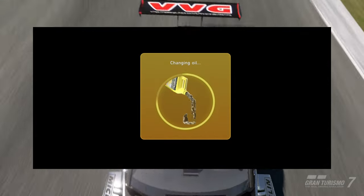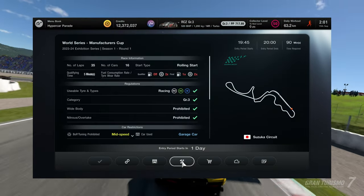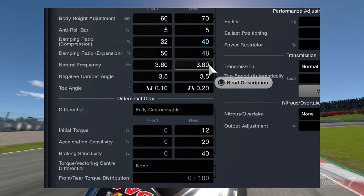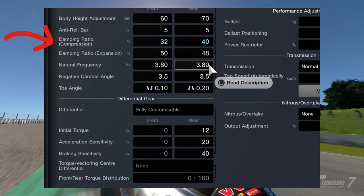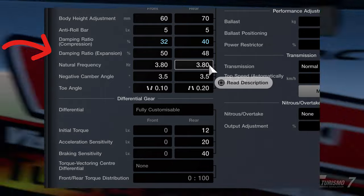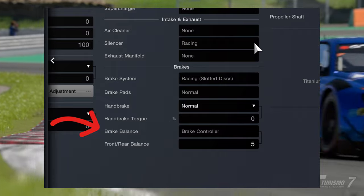First make sure the car is serviced and all fresh. Go into car settings as you are entering the race. Adjust the front and rear dampers as shown on the screen: compression 32 front, 40 rear; expansion 50 front, 48 rear. And set the brake balance to rear plus 5.